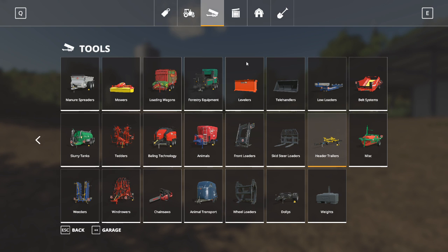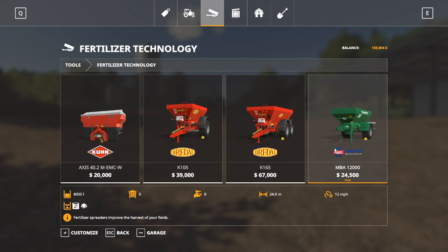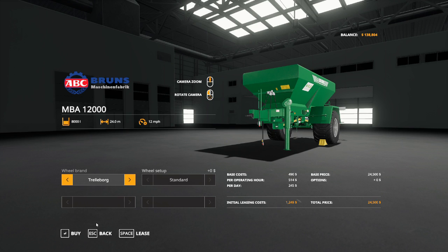Something else we need right out of the gate is fertilizer technology. The Bruns MBA 12000 is in the fertilizer technology category — it holds fertilizer and also spreads lime. It has a 24-meter spread width and holds 8,000 liters. We are definitely going to buy one of those.